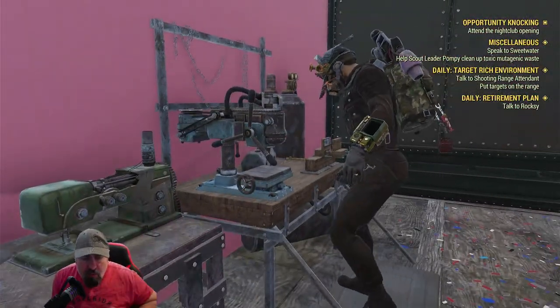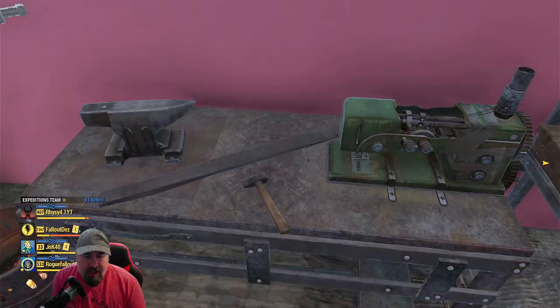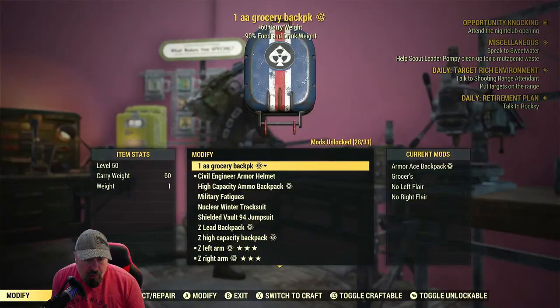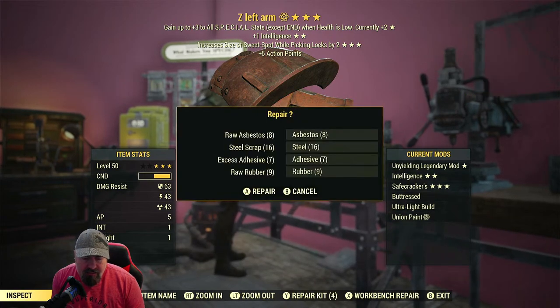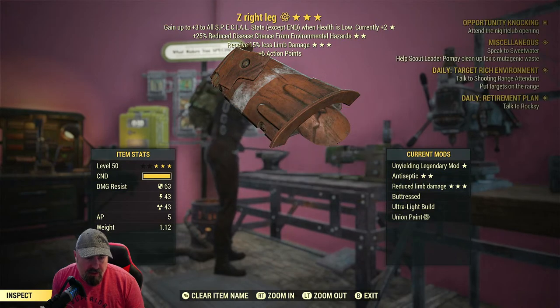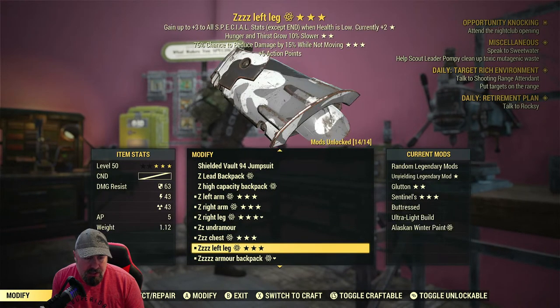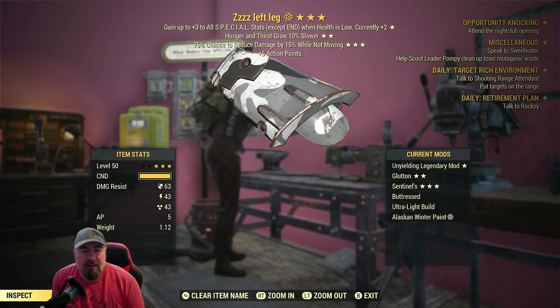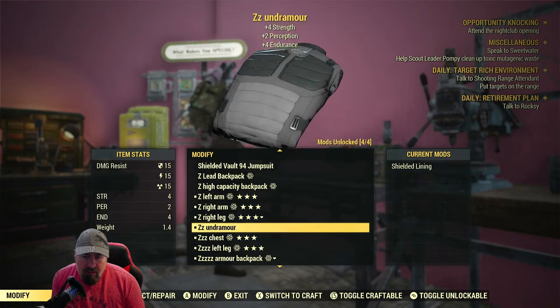Whenever your armor gets damaged you can repair it here at the workbench. We call it workbench repair. If it's halfway - like that one at three quarters - you can still repair it: press Y and then X, workbench repair. That one there is fully gone. I would have been losing XP because I've got a bloody build, that's why my XP wasn't very good - a couple have broken.